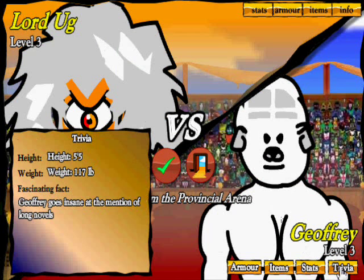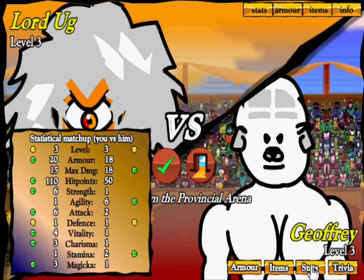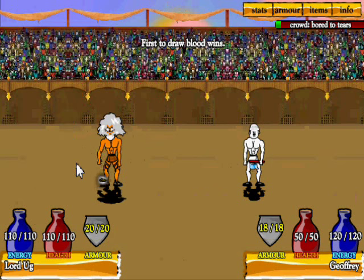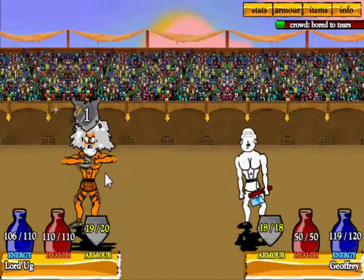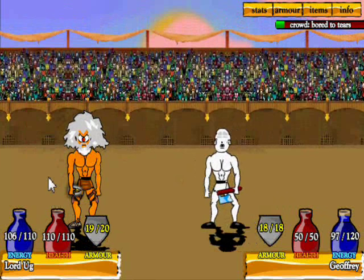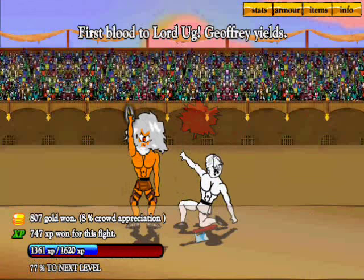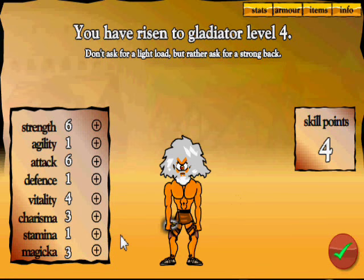Let's keep battling. Next up is Jeffrey, who has 18 armor — not too much. Jeffrey goes insane at the mention of long novels. He tries taunting but I can taunt too. Fight in his general direction — he did not like that. Come on, wraith dagger! Lord Ugg has won, Jeffrey yields, and we've leveled up to level four.